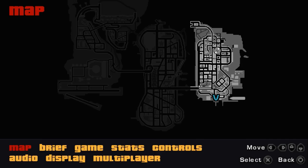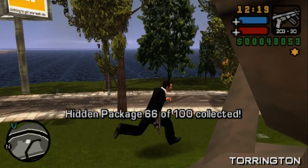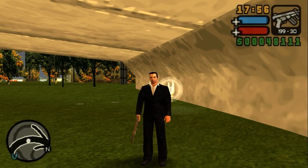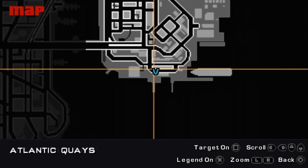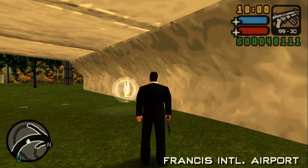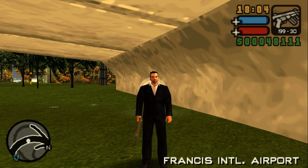Right behind Big Shot Casino is the next package — this used to be Kenji's Casino in GTA 3. We have two more on this island but they're not unlocked yet. Welcome to Shoreside Vale, which is also not unlocked yet since I'm at the very beginning of the game. If you want to see how I got here, watch my tutorial, and let's begin with the remaining packages in Shoreside Vale.